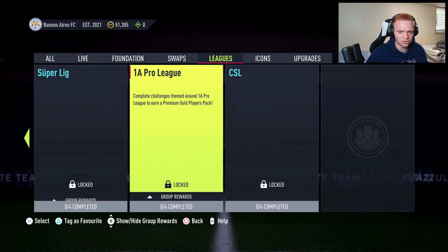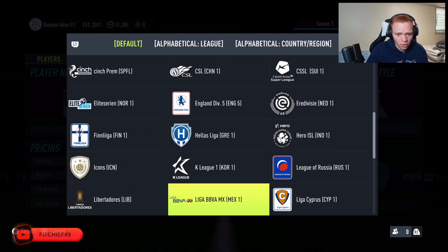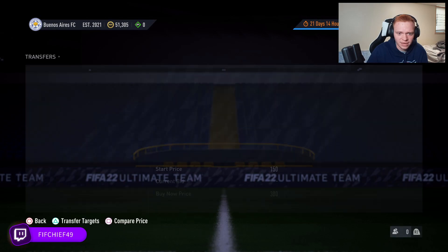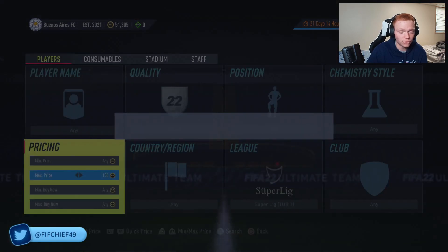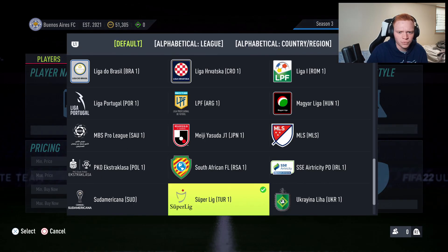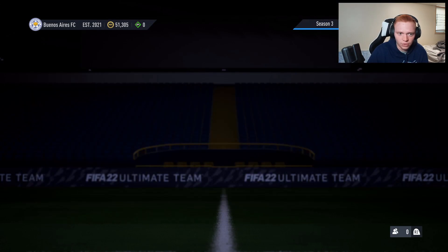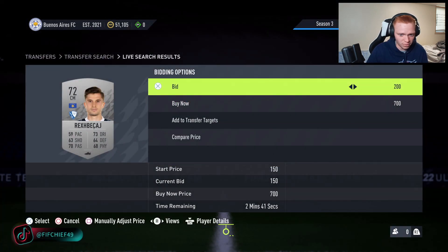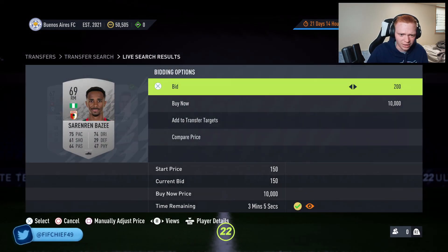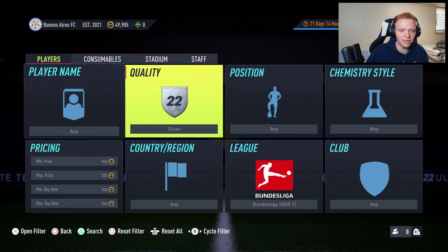Let me run you through the main filters I was using. One of the big ones that probably got me 20-30k was silver Turkish league cards — last night these were going for about 300-350 coins, and there was a span where nobody was on that filter and I was winning cards for 150 coins really easily. Another one was bronze and silver Bundesliga players, which were pretty easy to win. Right now those are about 600 apiece so I'd pick them up around 500 — and there are a lot of open bids within the next two to three minutes.